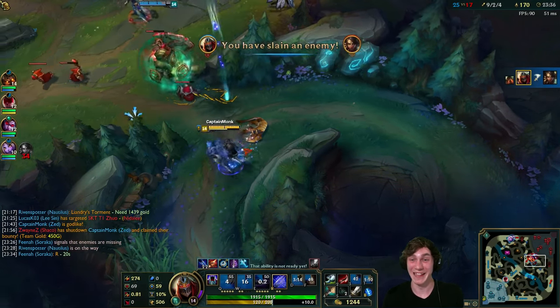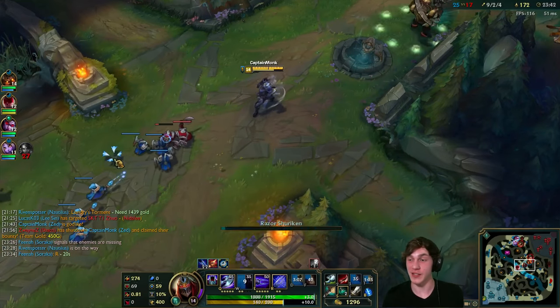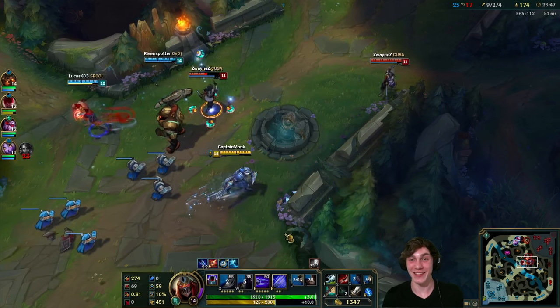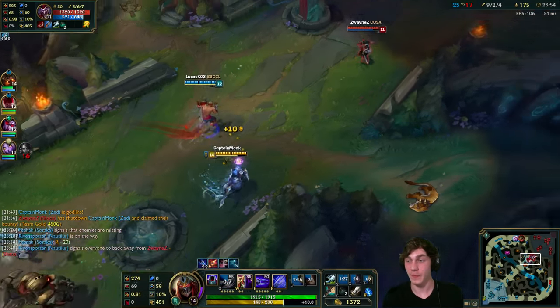Nidalee's down - Nautilus whacks her over the head, sets her up, puts her on the table, and we just go in and slice her up. That's how we do it. And that's definitely the clone. What's up, real Shaco! Let's just get rid of you.